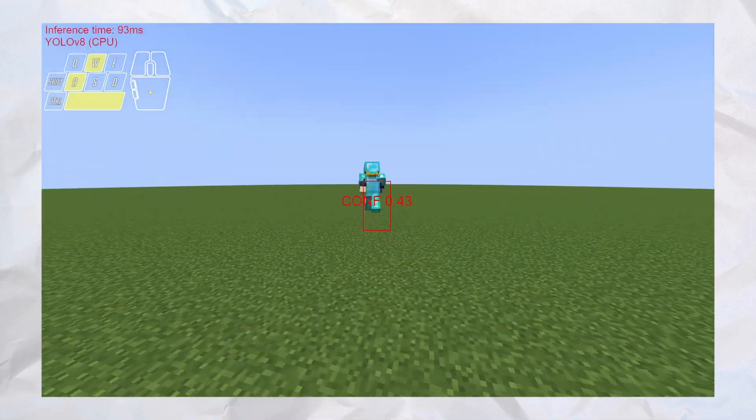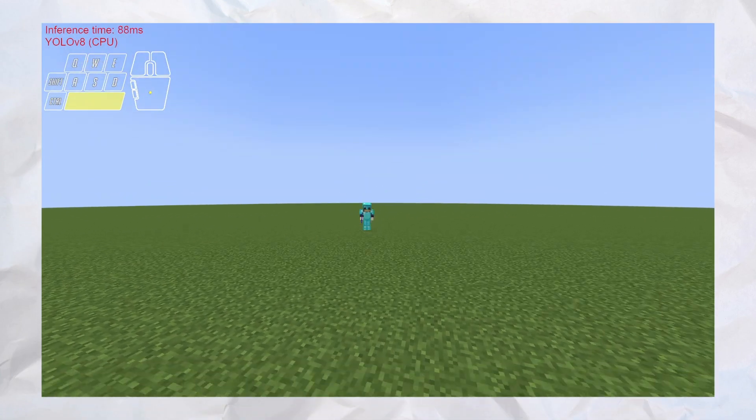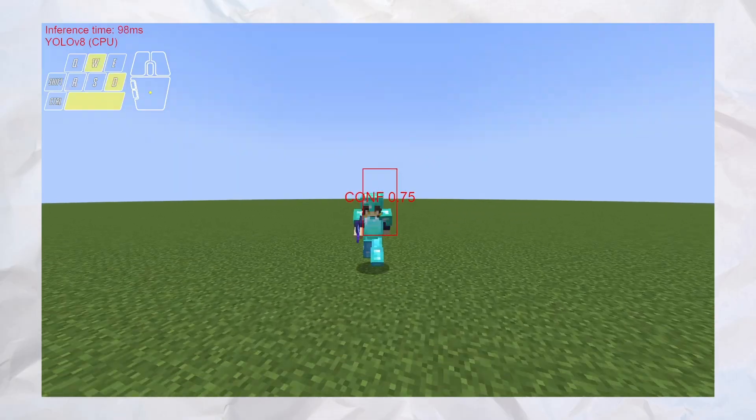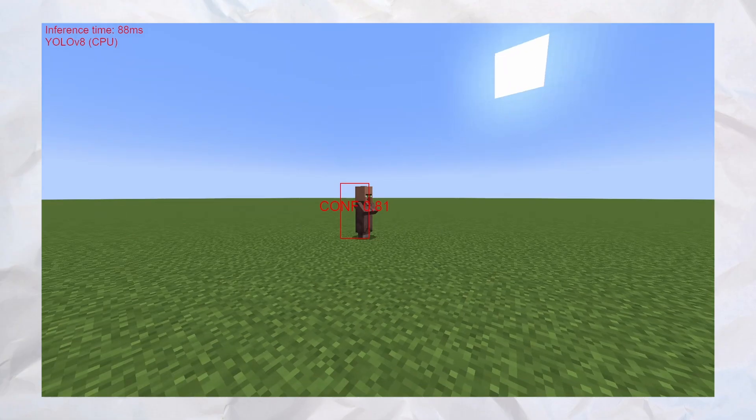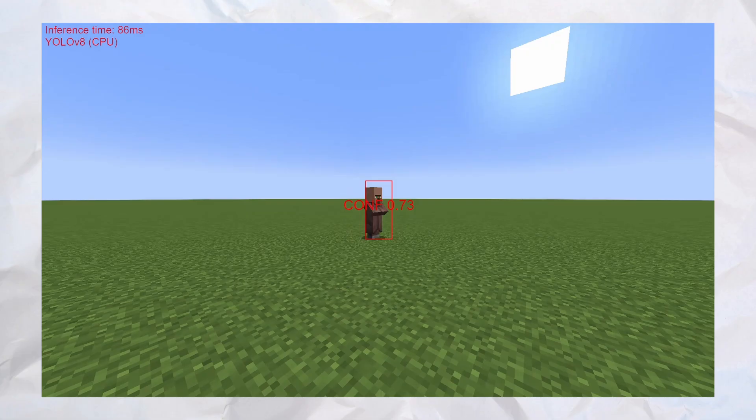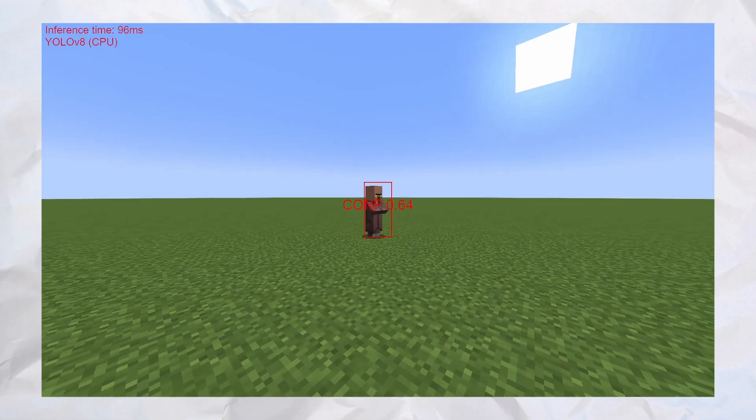Now that we can detect where players are, we can make the bot follow three simple rules to determine how it plays. The first rule is that if there is a player on the screen, the bot needs to move the mouse to the position where the player would be. This is effectively an aimbot and it's what allows us to track the player and move toward it.